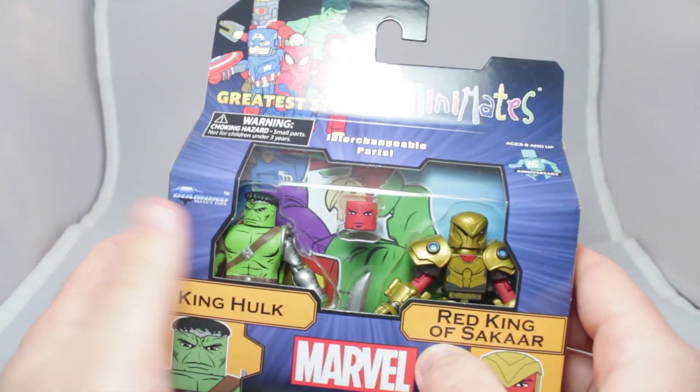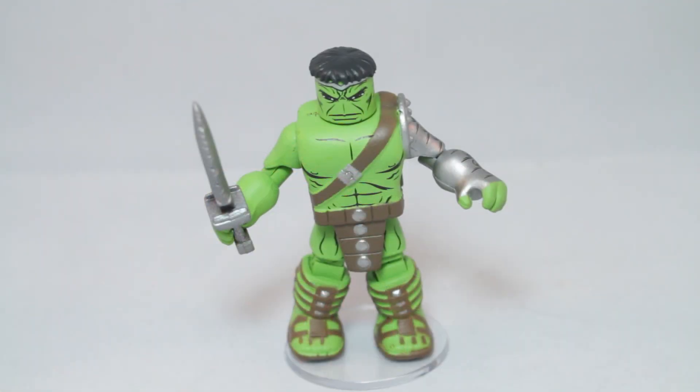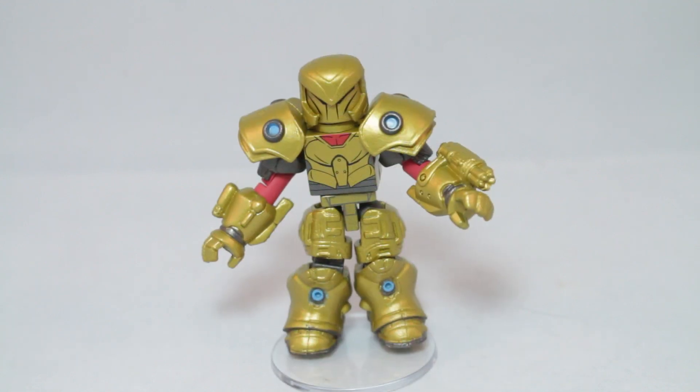I'm excited, I cannot wait for King Hulk. So let's begin. King Hulk — banished to space by the Illuminati, the Hulk landed on the cruel Sakaar, where he rose from gladiator to ruler before returning to Earth. Red King of Sakaar — the ruler of Sakaar, Angmo Asan II, resented the popular gladiator known as the Green Scar, and had an armor belt to challenge him directly. And then he lost.